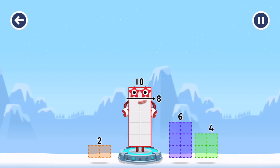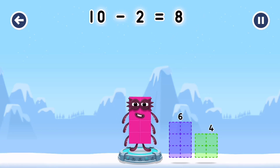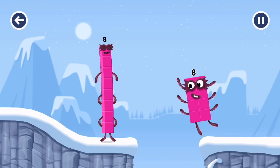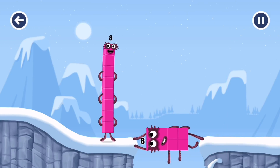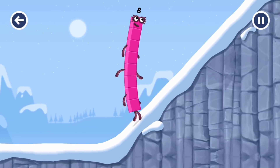Take number blocks away from 10 to leave 8. Two — you cracked it! 10 minus 2 equals 8. Octoblock — yes! This is great!